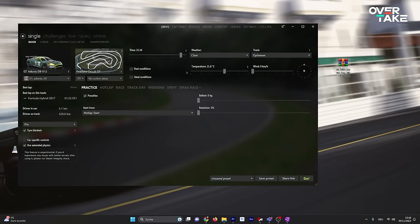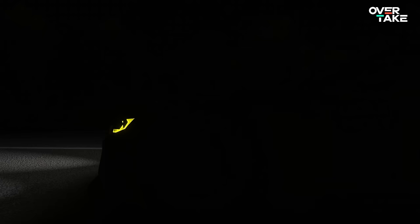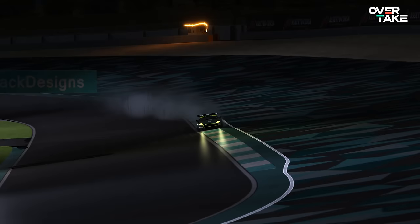The big three mods in this are: the Content Manager, a hub that gets rid of the old vanilla menus and makes it super simple to install mods with a few clicks; and the Custom Shaders Patch, the jack-of-all-trades patch that installs dozens of cool gameplay features like glowing brake discs and realistic smoke.